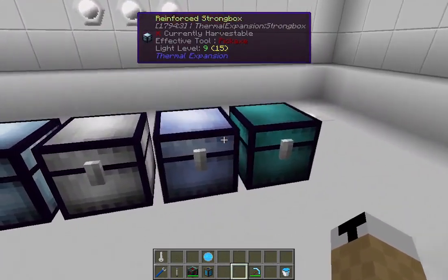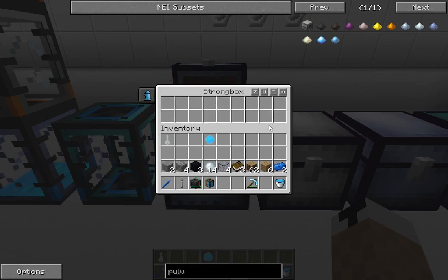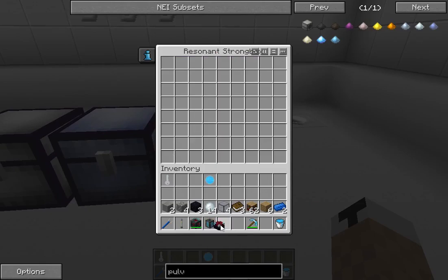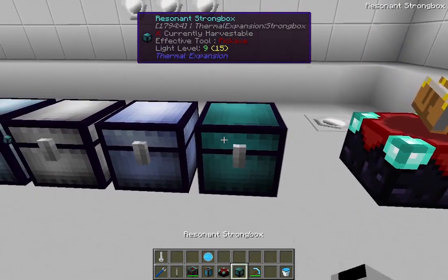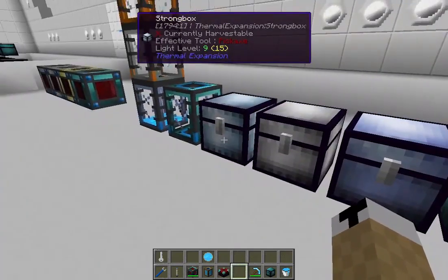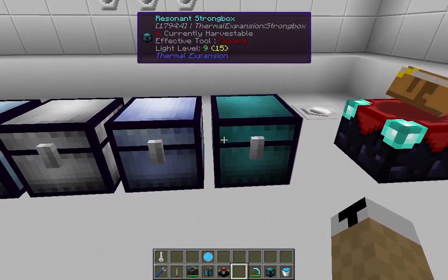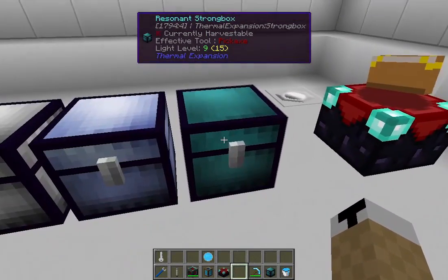We have what's called strong boxes — they're just basic chests, but the basic strong box only has 18 slots. Hardened has 36 and just keeps stepping up, which is larger than a normal chest. There's an enchanting table in here because the strong box is special — you can enchant it. Another reason strong boxes are special is because of security. You can set it to where only you can access a particular chest, or you can have a friends list where a faction is allowed to access it. So if someone raids, they can't take anything out of that particular chest.